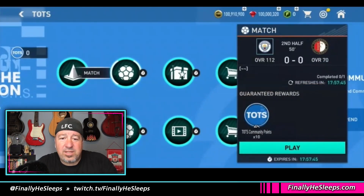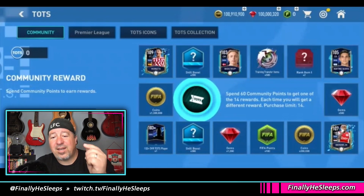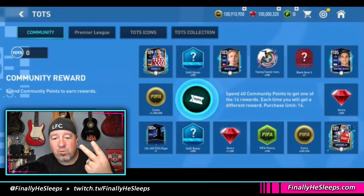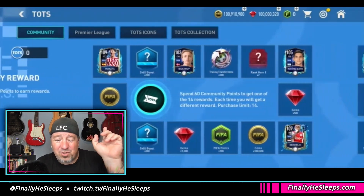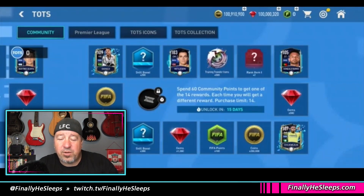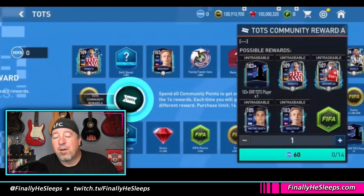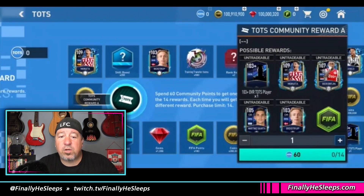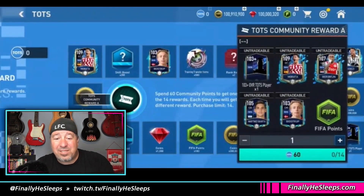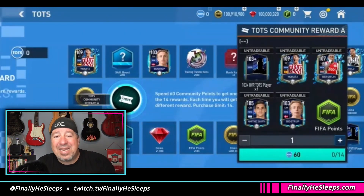You're going to get Community points every time you do any of these activities, which if you've played any of the previous seasons, you know how this works. Each tab has a different league, so the Community points only work for the Community tab. It's a random draw — you have two weeks of rewards, 60 points, a reward collection. Once you collect one, it gets checked off. You can get all 14 in the first two weeks, and then another 14 opportunities in the next two weeks. We don't know the numbers yet, but most likely you'll be able to claim all 14 rewards. There are no paths for Community — it's straight up Community. This tab is here for at least four weeks, possibly longer.